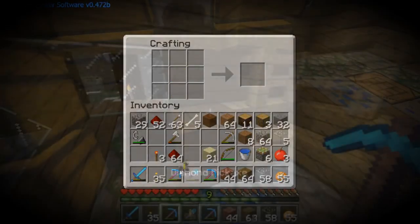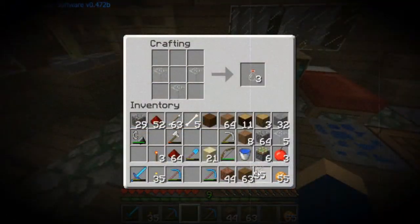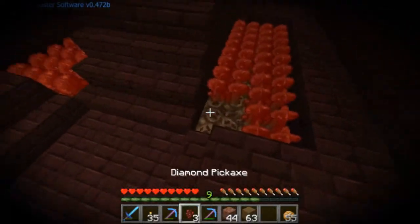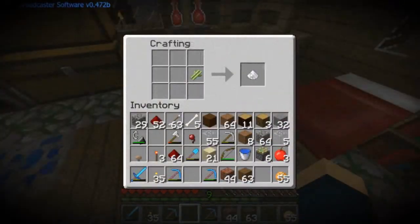First, we need a brewing stand. Check. With the brewing stand in place, we need bottles. Three glass. Water in the bottles, just like that. Nether wart. Check. Slap some nether wart into our potion — makes us an awkward potion.